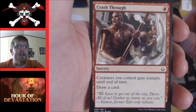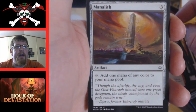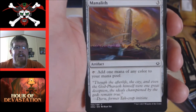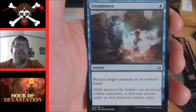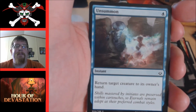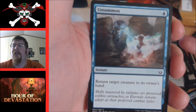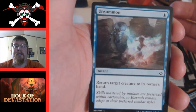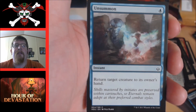Crash Through — creatures you control gain trample until end of turn, draw a card. Manalith — three mana, add one mana of any color to your mana pool. A three-mana mana rock — good mana fixing, it works. This bounce spell — return target creature to its owner's hand for one mana — is going to be excellent in this set. With eternalize, you pay the cost, the creature comes back as a four four black zombie token in addition to its other types and abilities. When you bounce it, that token is gone because it's a token creature. Playable all day if you're in blue.